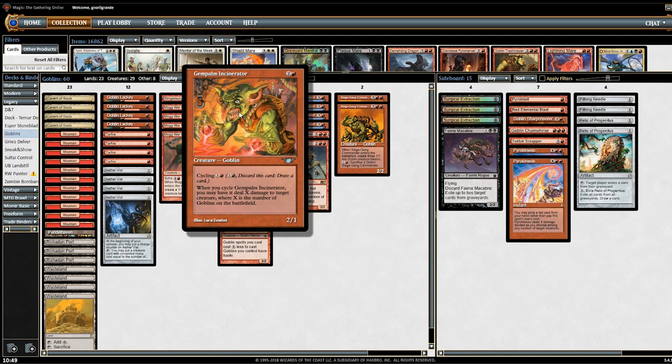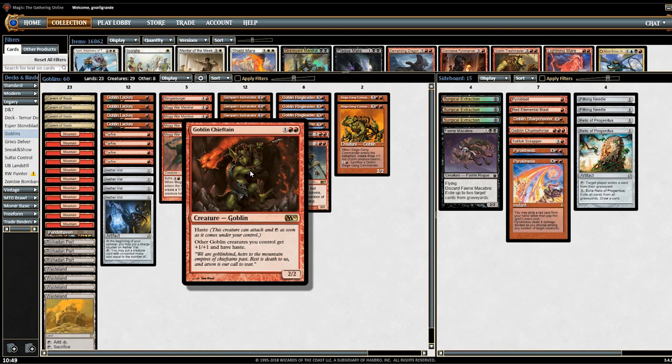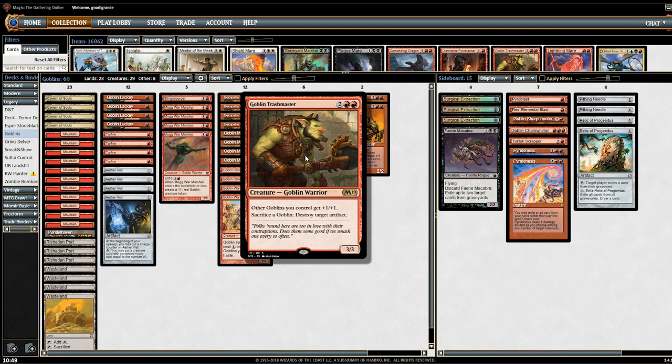Gempalm Incinerator is kind of like a removal/draw card — very strong, a 4-of. Goblin Matron is like a Recruiter of the Guard for this deck, so again very effective. Goblin Chieftain gives haste and pumps your team. Goblin Warchief reduces costs, so in case you're running Ringleaders, the Warchief is going to help you a lot in smoothing your draws. Krenko, Mob Boss is very strong with the Warchief and Chieftain.